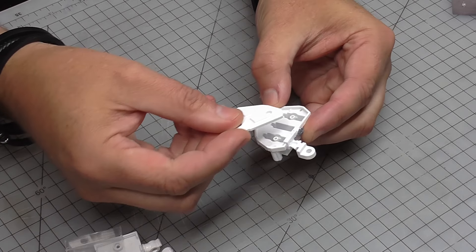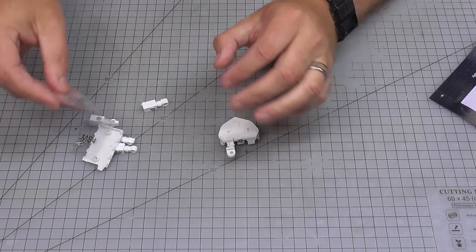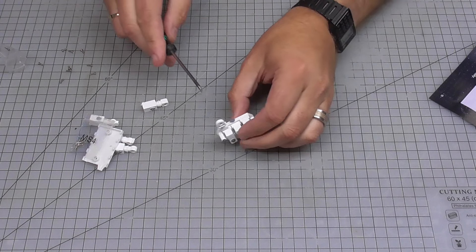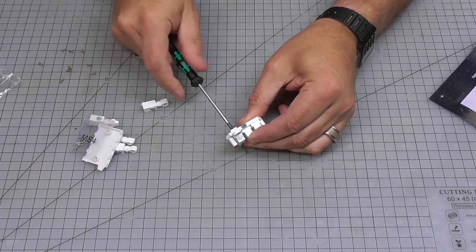To start off with I'm going to take these two sections, piece them together, and hold them together with our favourite AS5 screws. Let's screw these in — we need two of them.